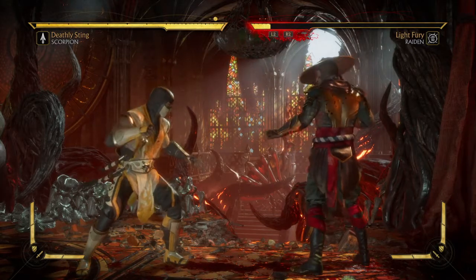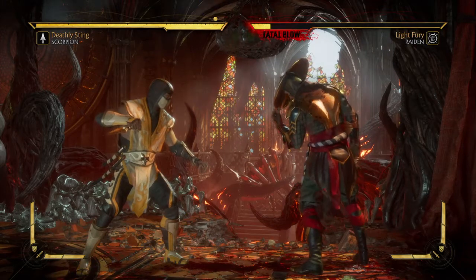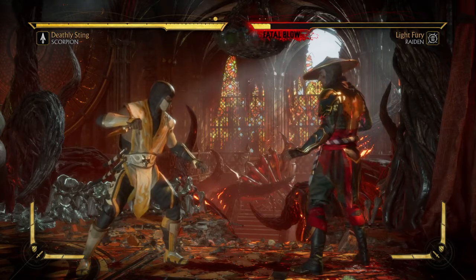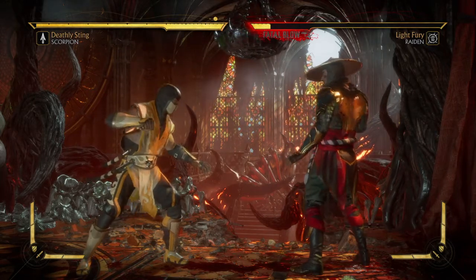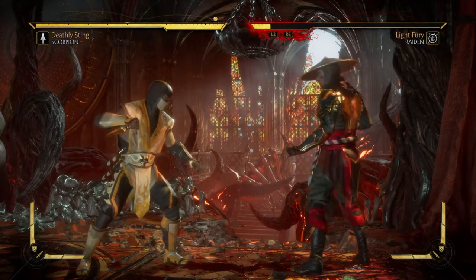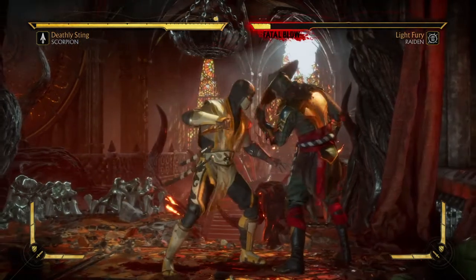So: jump, hold down, press grab, and continue to hold down. The best thing I can tell you to do to make sure it goes through is when you press down and grab, take your finger off of down and put it back on it really fast. Let's show you what this looks like.